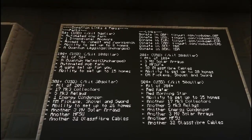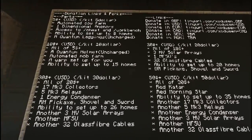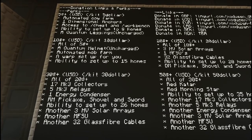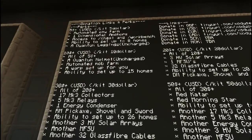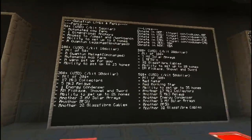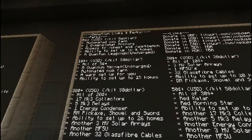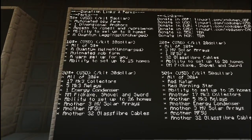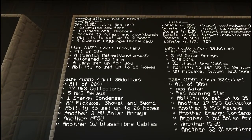Perks - interesting. So you can donate in a bunch of different tiers. $5 gets you an automated cow farm, a dimensional anchor - so you can actually use your stuff and have it going. That's very cool. Access to slash chest and slash workbench - portable storage and stuff like that. Ability to set up to eight homes, and quantum leggings for only five bucks. That's a lot of potency for five bucks.